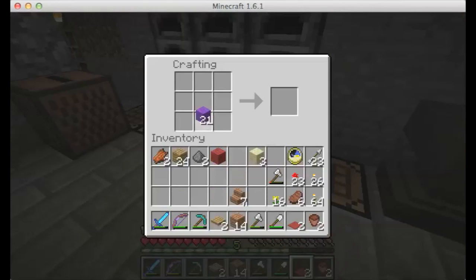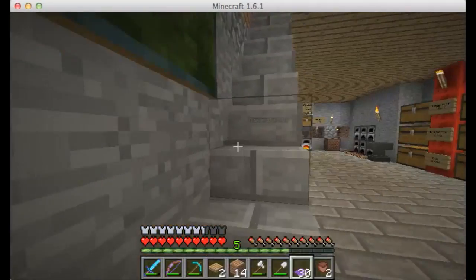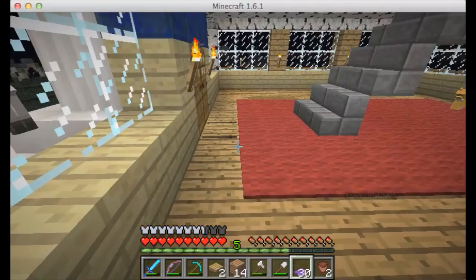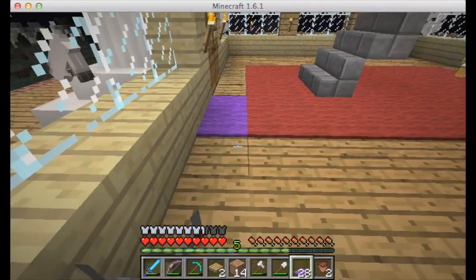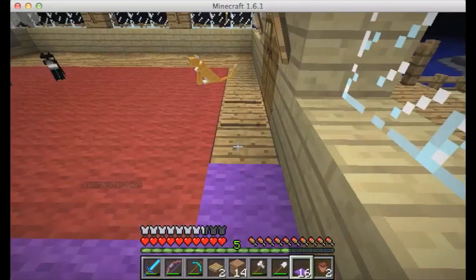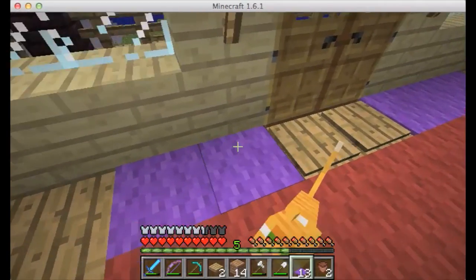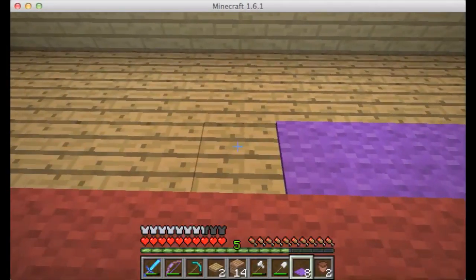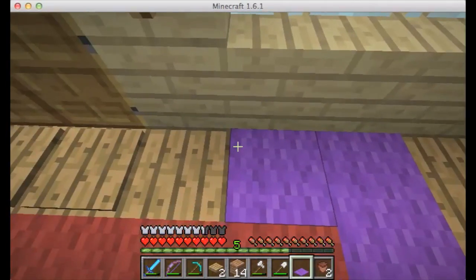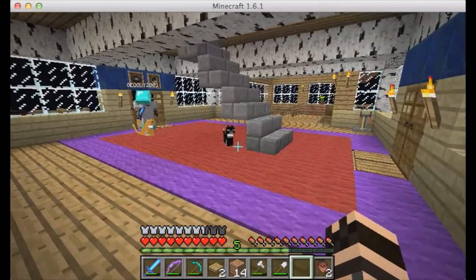I went down to the mine to see if any leather was in any of those miscellaneous chests. I was going to add a border to our carpet here. Since I know my dad's favorite color, I'm going to do something very special for him. We'll let the audience see what my favorite color is. We got a nice purple border on our carpet. My cat's sitting on the pressure plate letting anything in.